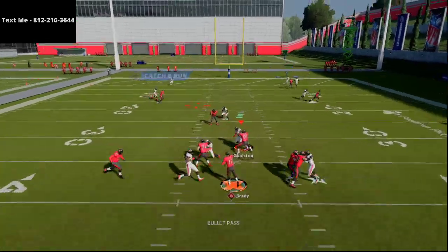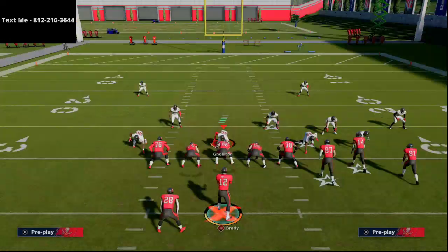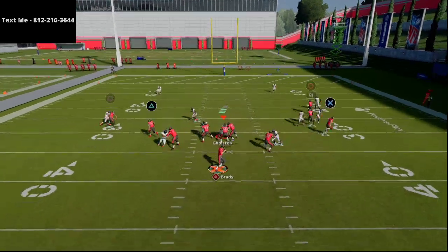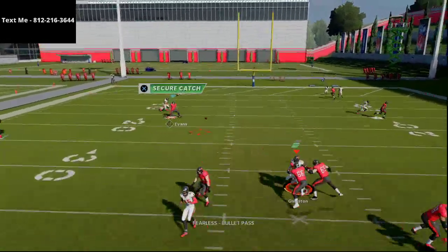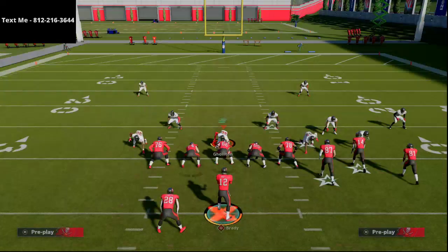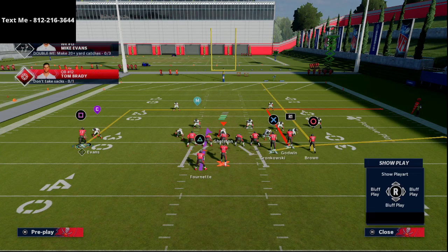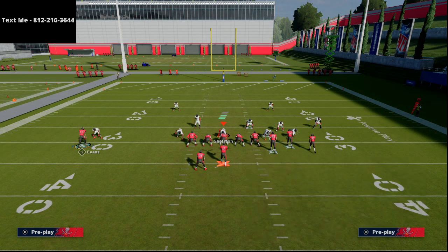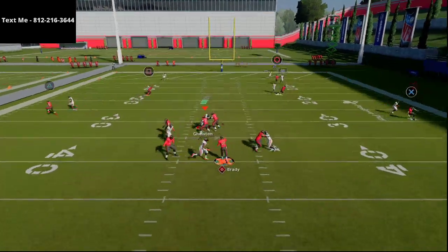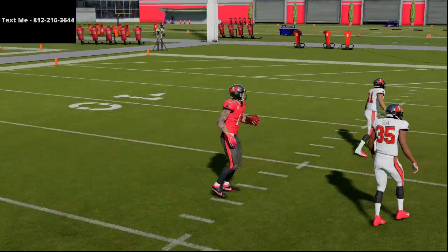On the backside of the play you have one of the best routes in Madden 21 — the 15-yard dig. Dig routes get great separation against man-to-man and do well against zone too. This is reminiscent of the deep corner play from last year in Gun Bunch. It's about a 13-yard dig, so it's a little deeper — it gets over every zone in the game unless they drop their zones back to 15 yards.